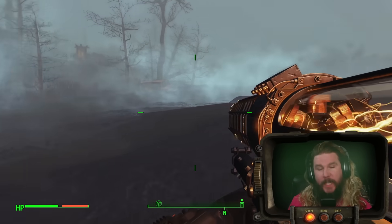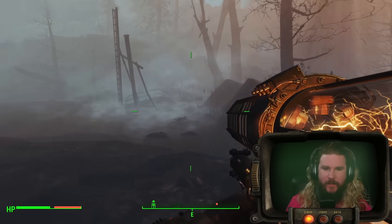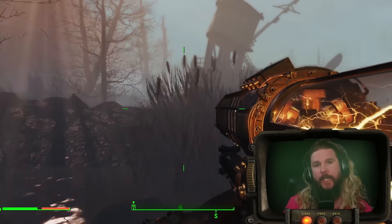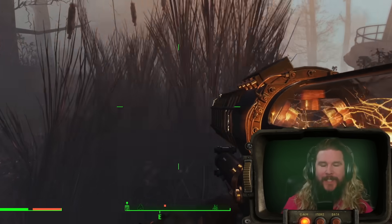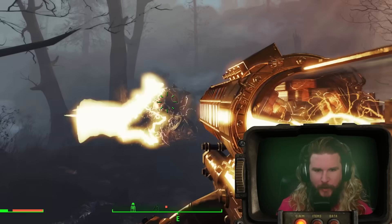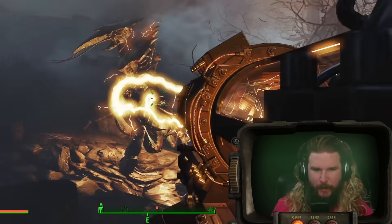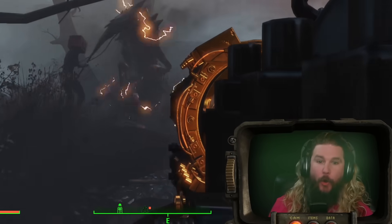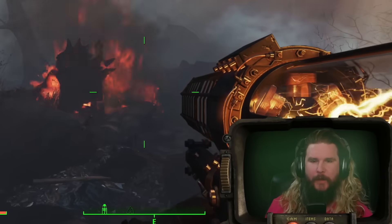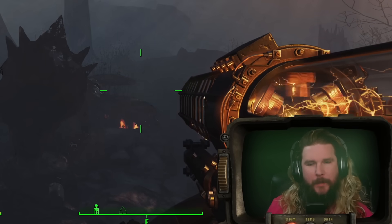Fun side benefit: taking Prussian Blue will turn your poop blue for a number of days. That's neither here nor there, but it is something fun that you could definitely see fitting in a Fallout game. Note: you should not eat artist's pigment of Prussian Blue. The only Prussian Blue that deals with cesium in the way we've been talking about is delivered by your doctor. Do not eat Prussian Blue off the shelf of some artist's store — it won't do anything for you, it's probably bad for your body, and it would make Bob Ross mad.